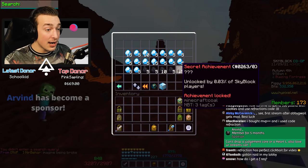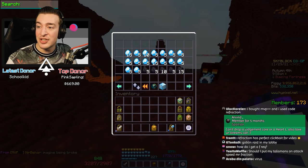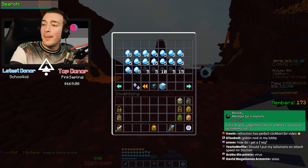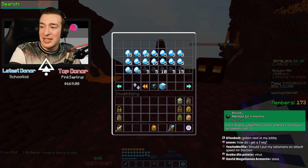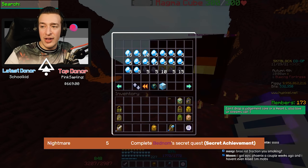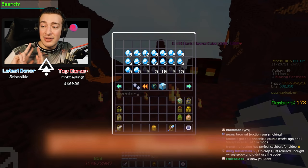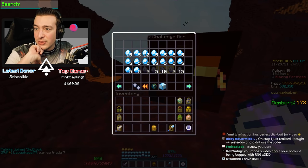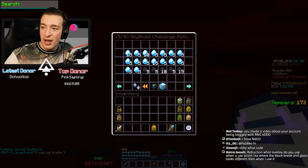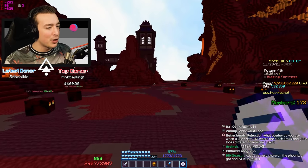We're on the secret achievements. I had to write these ones down and figure out which ones I had and hadn't gotten. Most of what I actually need is in the Dwarven Mines - I need the Nightmare achievement, which is a secret quest from an NPC, I need the Cult of the Fallen Star, and I need the Ring. We're gonna start with Defeating Death - all I have to do is kill a Death Mite.